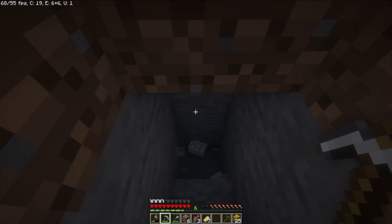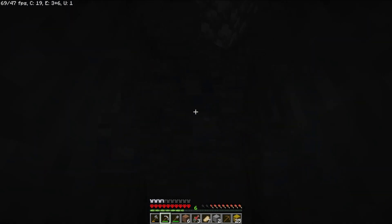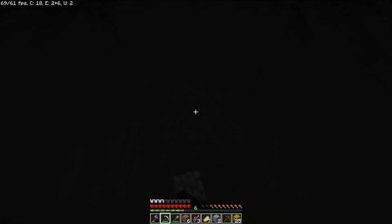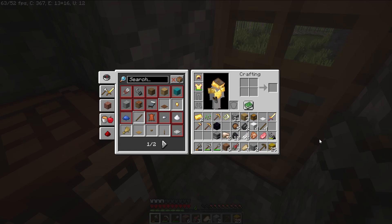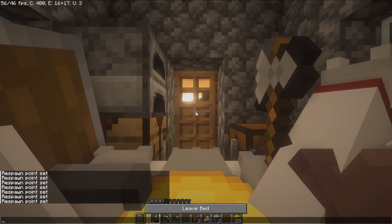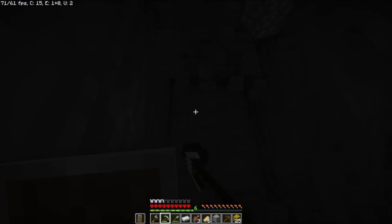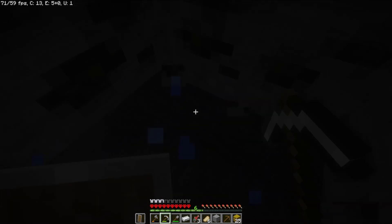Right behind my base there's a little shack — Shackiel O'Neill. I'm gonna get some stone. I already have a furnace. I should have made a shield — what am I doing, I don't have a shield. Hey buddy, what are you doing? Let's hope there's a cave.